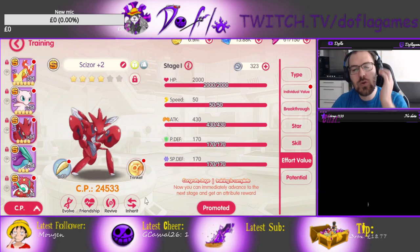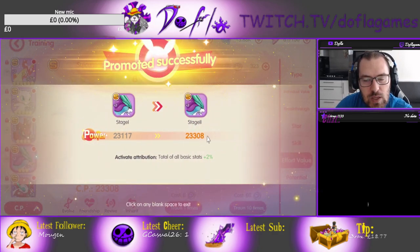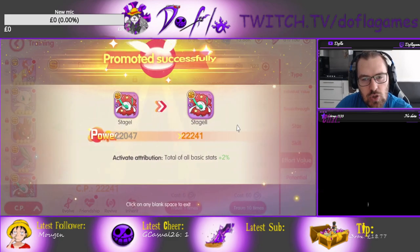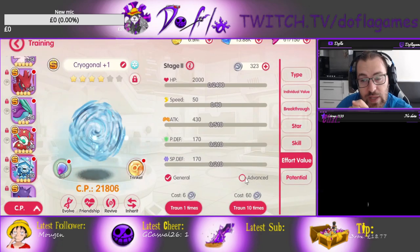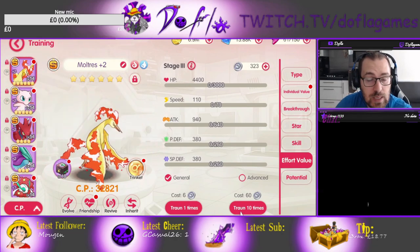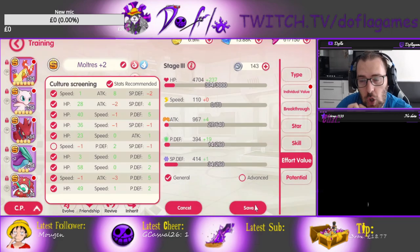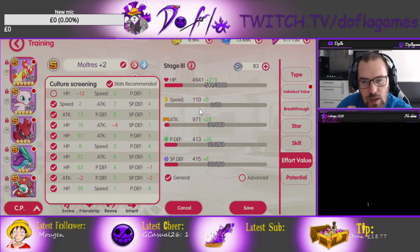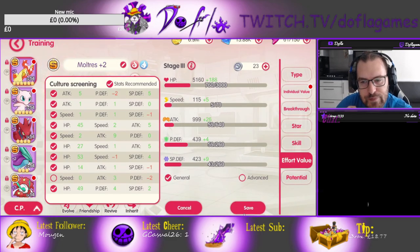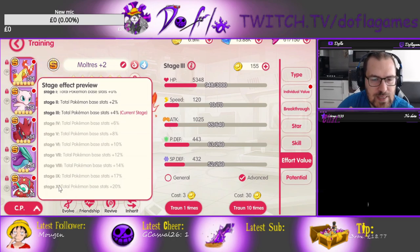And you can do it again — you actually can do it again. You can do the general advance and promote them multiple times. I don't know what the maximum is, but it increases your combat power by an okay amount. The advanced coins aren't super easy to come by, but they do give you a decent amount. Don't forget to do this. Now when you get to the third level it's gonna take a lot longer — it gets much slower at stage three. There are a lot of stages — looks like ten stages total, with Pokémon base stats plus twenty. That's a lot.